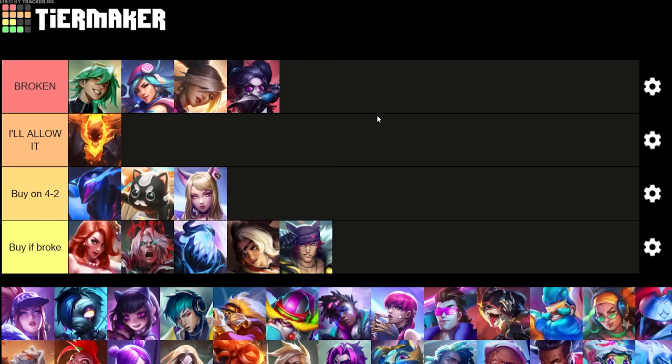In the 'buy if broke' tier — you don't really want to buy these, but sometimes you're broke and it's better to have one of these and roll a couple turns later than not have a headliner at all. MF is just a tier below all the other backline forecasts. Viego kind of just jumps in and dies a lot. Zac is the worst frontline forecast but still kind of tanky. Samira is a lot worse as a random flex unit, but occasionally she works with a Thresh frontline.